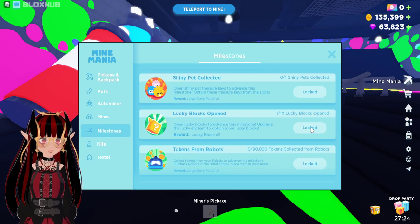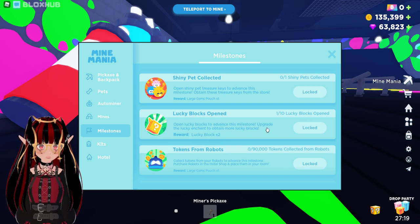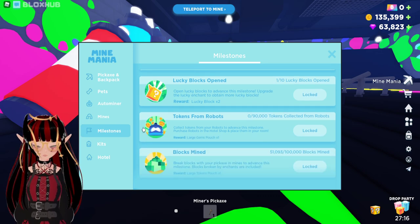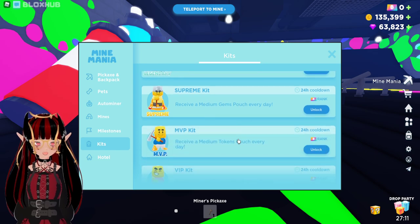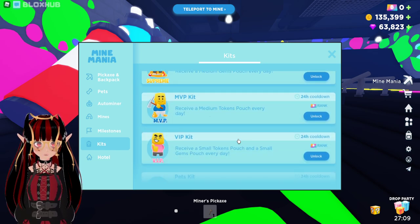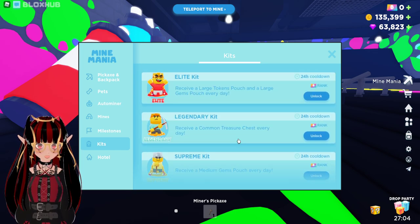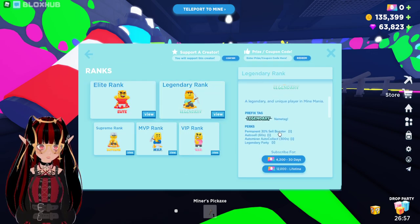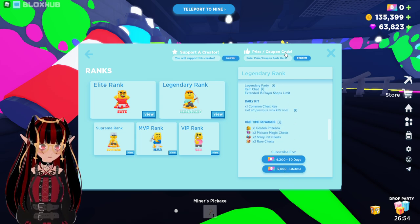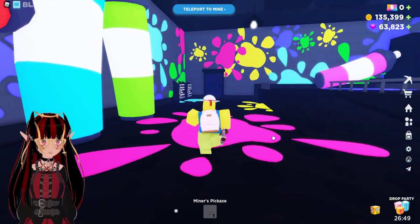You also get milestones that you can claim rewards for. The reward is Lucky Block x2 — open lucky blocks to reach this milestone and upgrade the lucky yeti to obtain more lucky blocks. You also got kits: Elite Kit, Legendary Kit, Supreme Kit and such! That's also interesting of course. You can unlock those with a subscription.